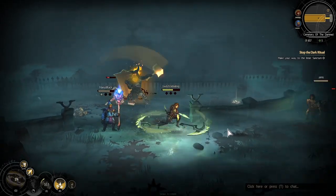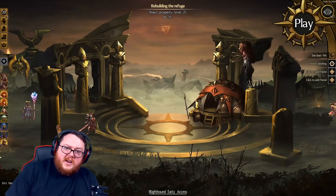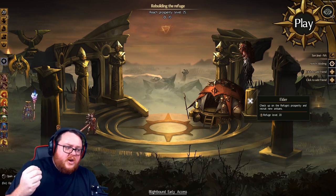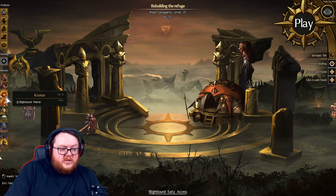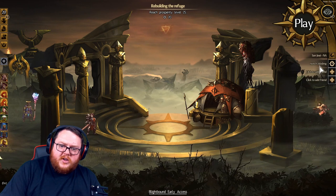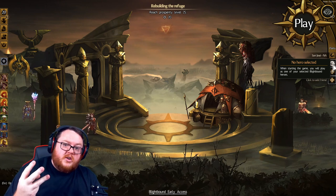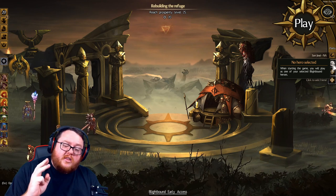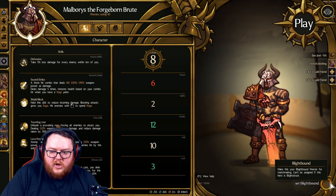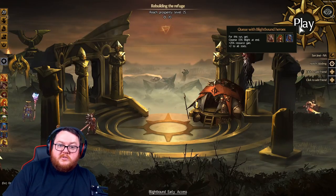The very first thing I want to talk about is systems — there are systems upon systems in this game. The very first one is Blightbound, which is the name of the game. What Blightbound means is you can decide three characters to Blightbound. Go into your characters and you can see the three lit up in gold — those are your Blightbound heroes. The way you set it is go into the hero you want, come down to the bottom right, and click 'Set Blightbound.'